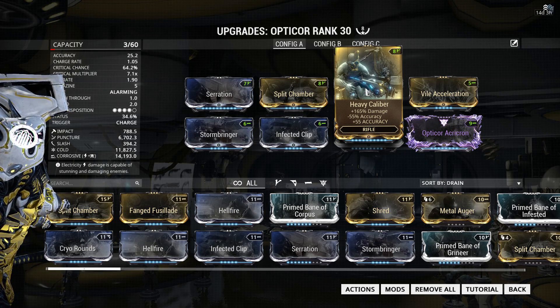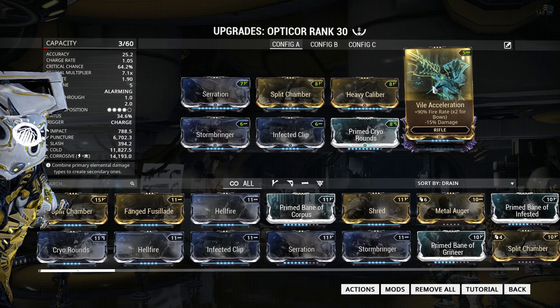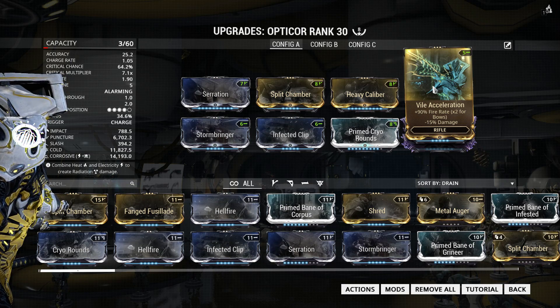I have no idea what's going on with Heavy Caliber — it shows plus 55 accuracy in capital letters at the bottom, but I suspect it's a bug and it doesn't really seem to do anything. I'm still using Vial Acceleration because without it the charge time is two seconds, which is just way too long — especially since the weapon fires once it's fully charged whether you want it to or not.